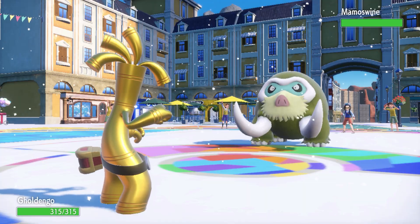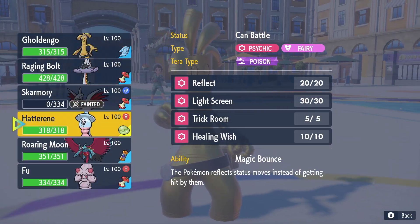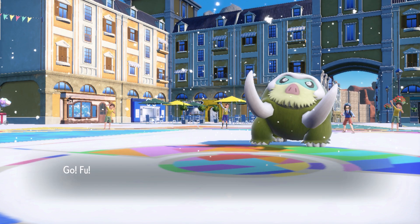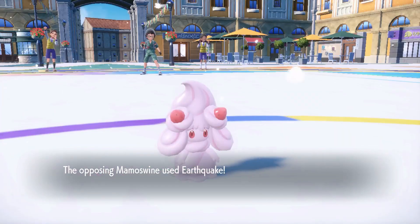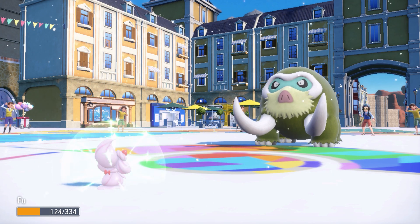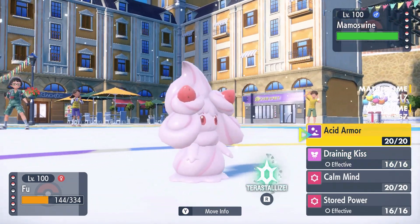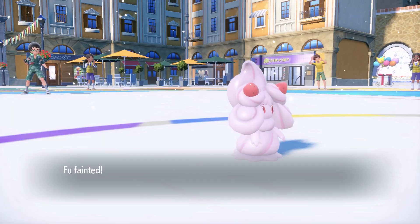Abomasnow Aurora Veil - yeah, I believe so. Out comes Mamoswine - this thing is a threat too, you don't disrespect Mamoswine, this thing is insane. Unfortunately my team is grounded at this point so I had to go out to Fu, so my Alcremia isn't able to show off anything this match - sad face. But we'll get back to this Mon.